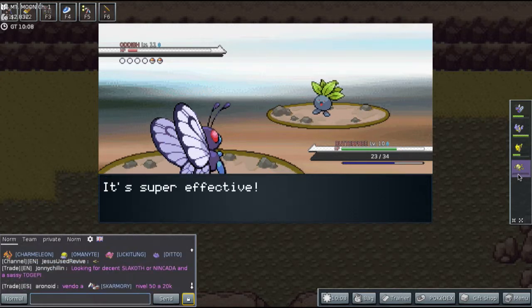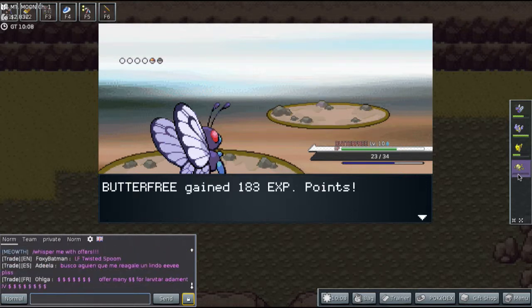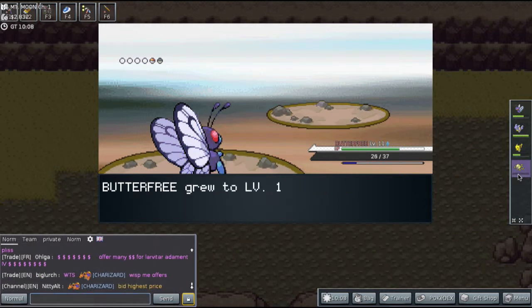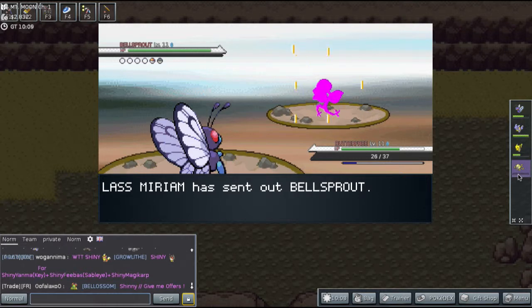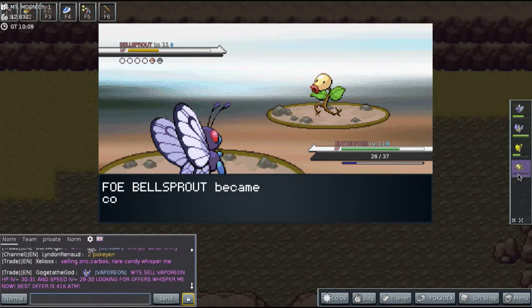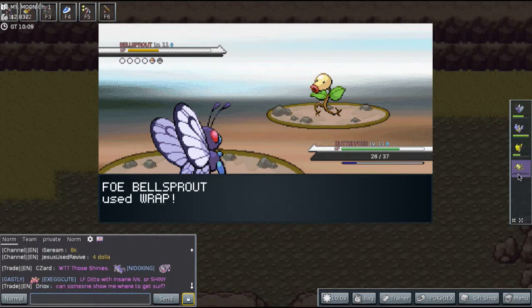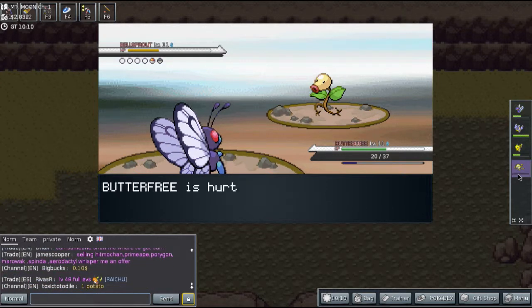Also, if any of my subscribers play PokeMMO, hit me up on Twitter. Let me know when you want to play, because I'll play with you guys, possibly trade some Pokemon — you scratch my back, I scratch your back. So we're facing this Bellsprout, we're going to use Confusion again — it'll be super effective. That took a lot, and we confused the enemy Bellsprout. Bellsprout used Wrap and we should be fine here.